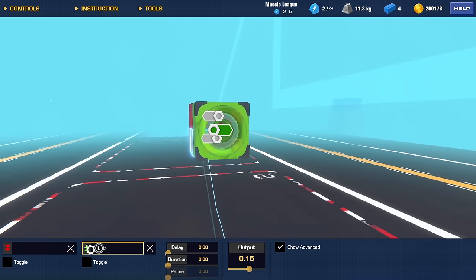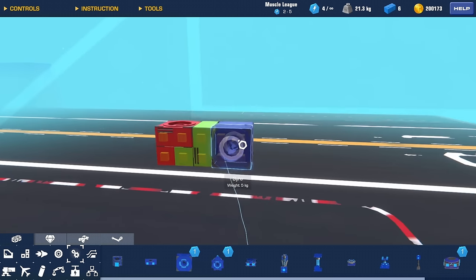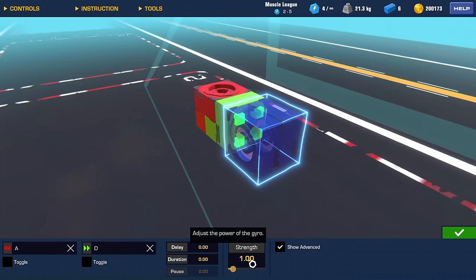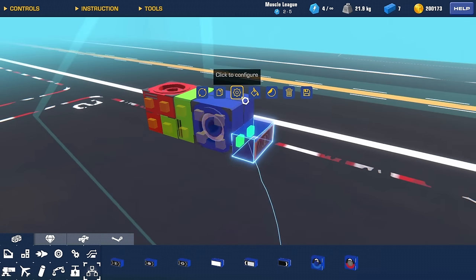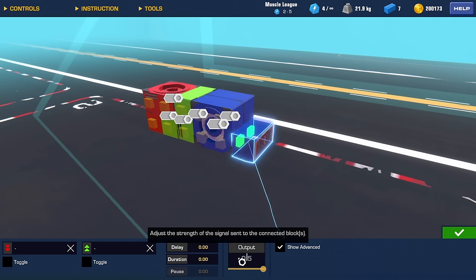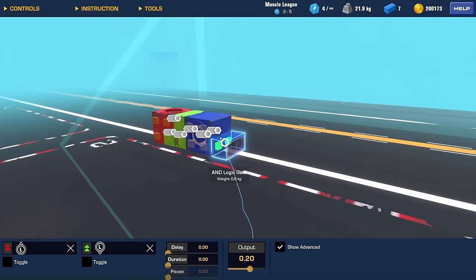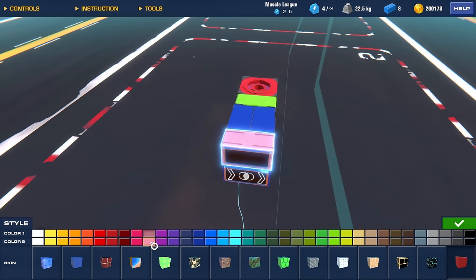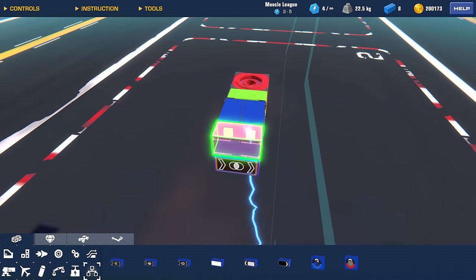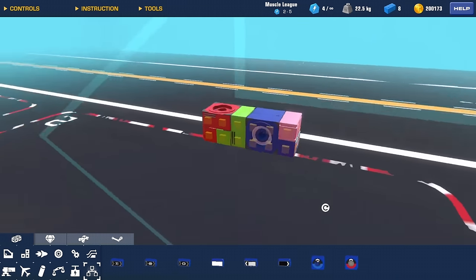Set whatever controls you want depending on whether you're playing on keyboard or controller. We're going to use two gyros for the pitch. Add another AND gate — the input for this one is going to be 0.20. Now we just want a distance sensor. I'm going to paint this pink and face it into the AND gate. Go ahead and give that a save and we'll come back to this in a second.